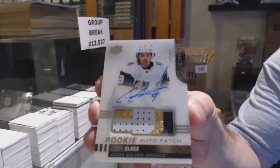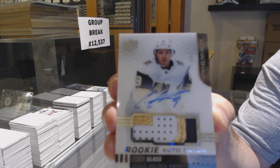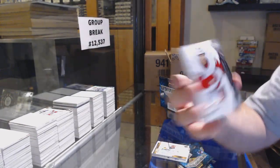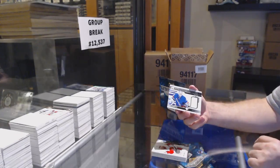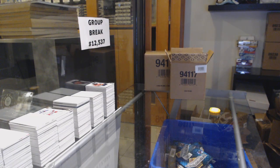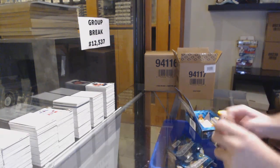We've got a /299 Dylan Larkin. It will be done tonight. We got another upside-down /299 for Haggie rookie, and our first rookie patch auto /99 — Cody Glass, Vegas Golden Knights. Beautiful. We've got an acetate rookie auto /99 Sam Lafferty, a patch number 49 rookie of Tyro Harosi, a Lung Fist /99 number 38, premier swatches, and a Joel Person jersey.